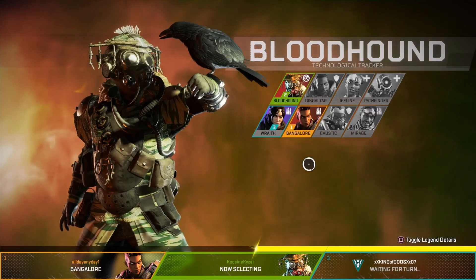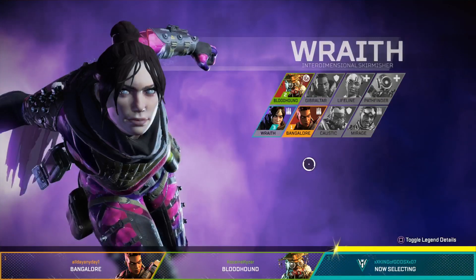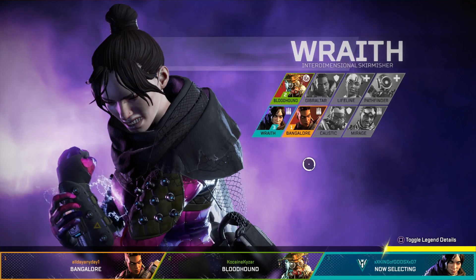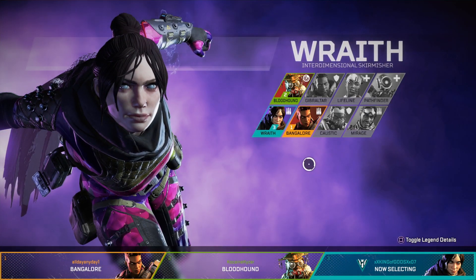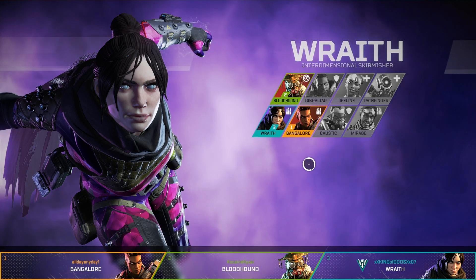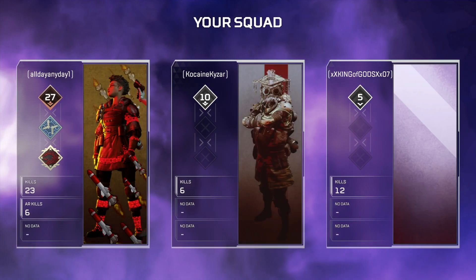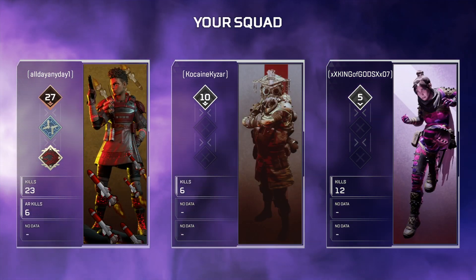Before we start, I just want to mention that I am by no means a professional player. I'm just someone who enjoys playing the game and also someone who really enjoys figuring out some of the best ways to utilize certain characters. Obviously there will be other ways you can use each different character, but these are some of the ways I found best for myself and I think would be very useful for you guys.